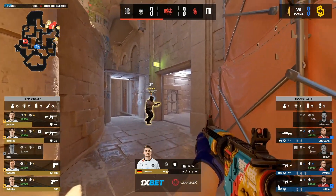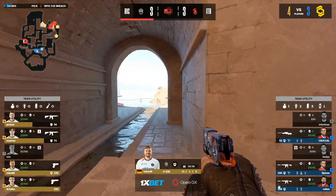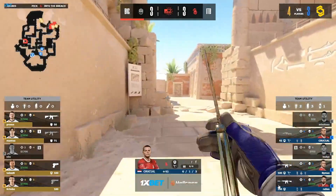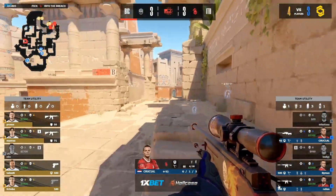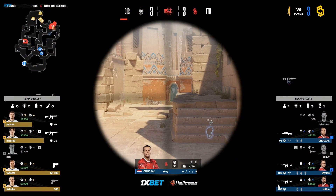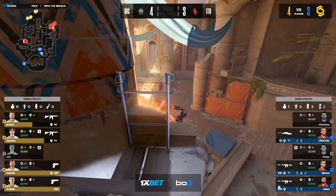The A players have a difficult time. Masuta has been given a lot of praise, and performances on the A side of Anubis have been strong. But he got absolutely rolled over — 0-6 right now. Just getting caught completely blinded with util, body out in the open, also receiving those flashes in from main. What an easy round that was.